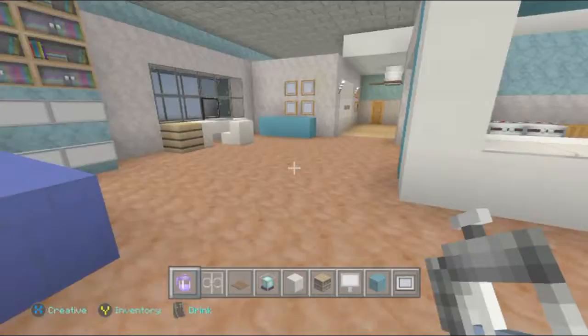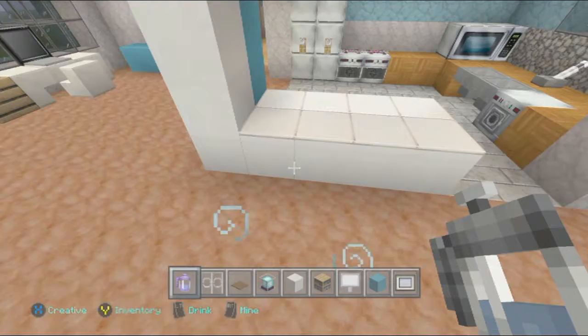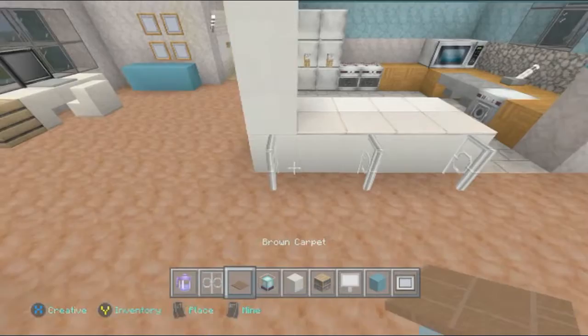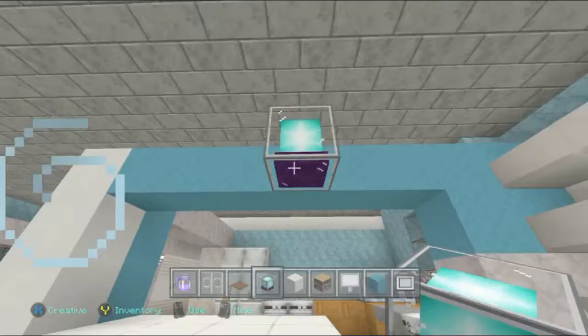Continuing on, we are going to come over to this area right here and add a little bar area. Get out some iron bars and place them skipping one block each time like that, so they will fit the full length of this countertop. Then just come across the top of them and add some brown carpet to make the stool. Then get out a beacon — just for design, these are going to hang from the top. In the game these are just lights that hang down, and I think the beacon was the best representation of these hanging lights.